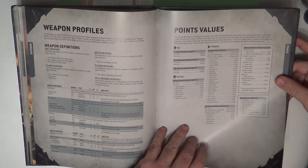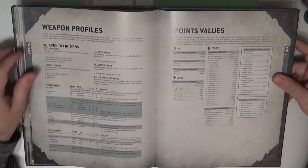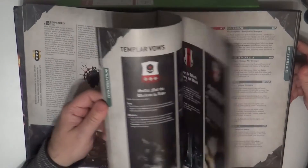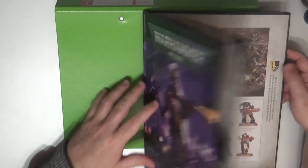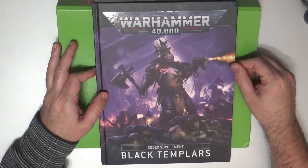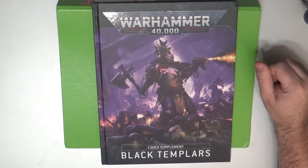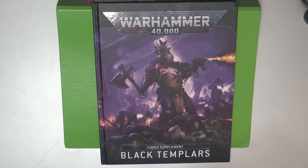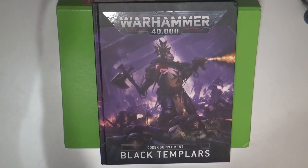Then we have the points and weapon profiles, and we arrive at the end with the glossary. Of course there's the code but I will not share it, so this is what you have in this book. I hope you find this useful — I just wanted to share it so you can see what Black Templars is about. They are very medieval-looking, the most fanatic chapter, and they don't follow the Codex or Guilliman. That's all I wanted to share — please give a like if you enjoyed this video, and as usual, thanks a lot for watching. See you later, bye!